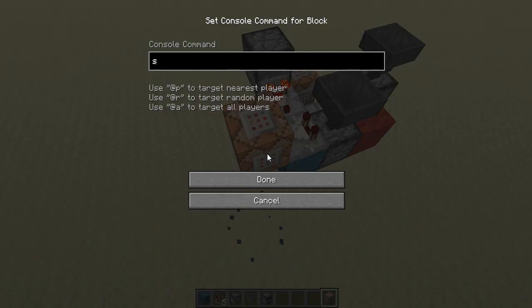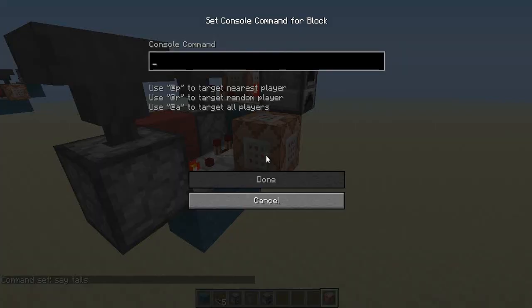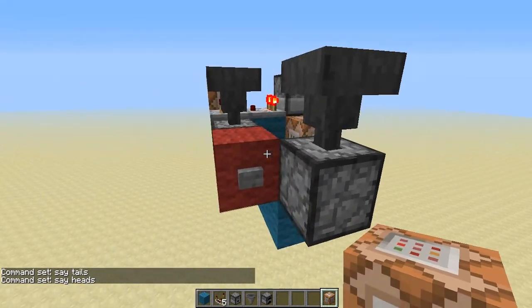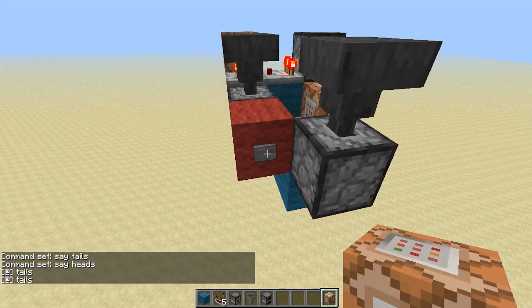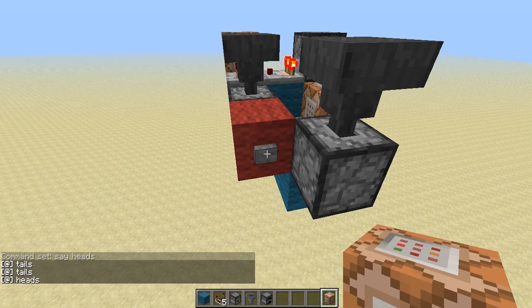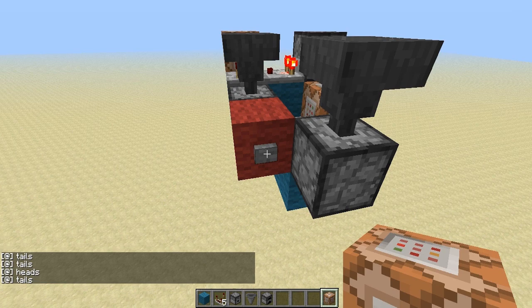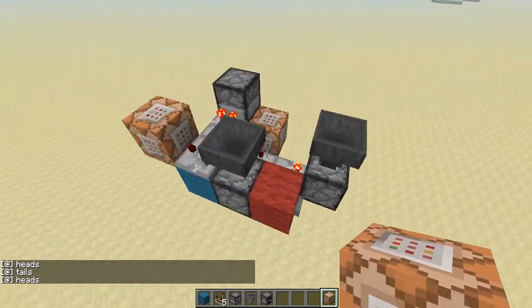We'll go ahead and put in a command. We'll make this one tails and we will make this one heads. And now when you press the button you can see the output — we got tails, tails again, heads. And there you have it: a randomizer with 50-50 odds of getting two different outputs.